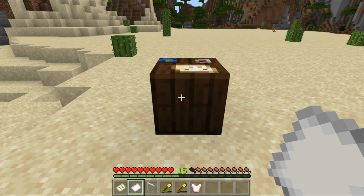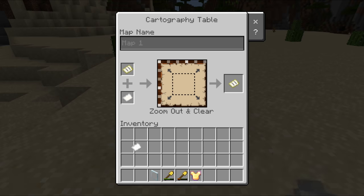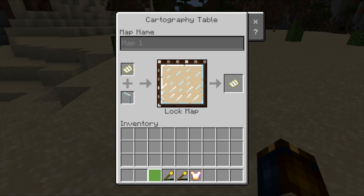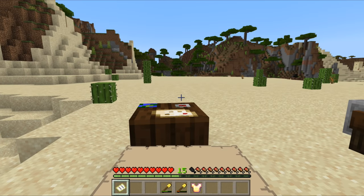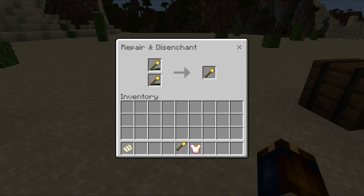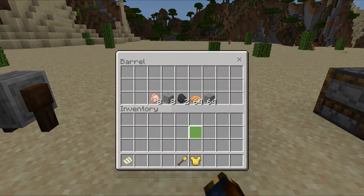The remaining point of interest blocks that were added without functionality in the previous version now have functionality. The cartography table provides an easier way to copy and scale maps. It also has a new functionality: if you put a glass pane and a map into the cartography table, you produce a locked map that will no longer update. The grindstone can be used to combine two damaged tools into one repaired tool, and it can also remove enchants from items, which refunds some of the experience to the player.